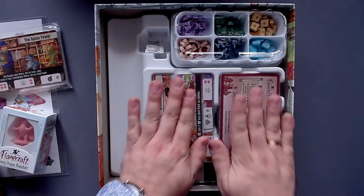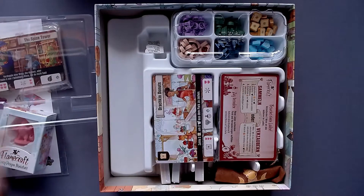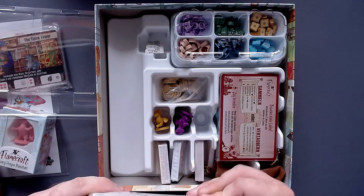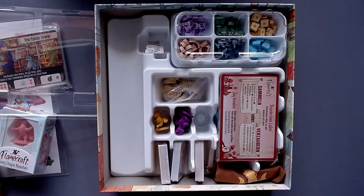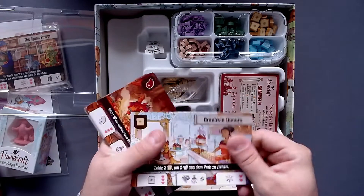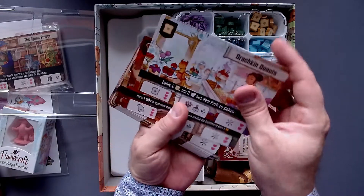So you see you have this plastic casing on top so nothing falls out. Let's remove that and take a look at everything in here. There's a lot to unpack. First of all, we have all the different shops. Let's take a look at those. These cards actually feel nice - they're quite thin, but not too thin. And they do have that very slight linen finish.